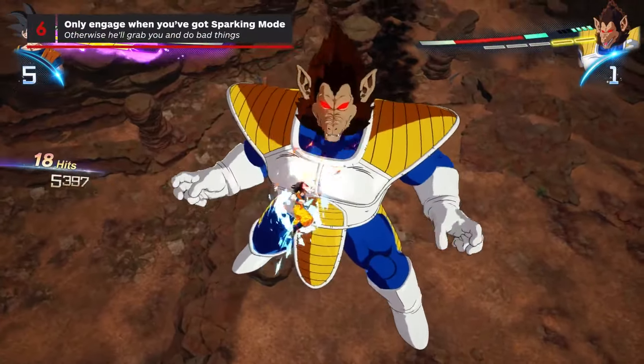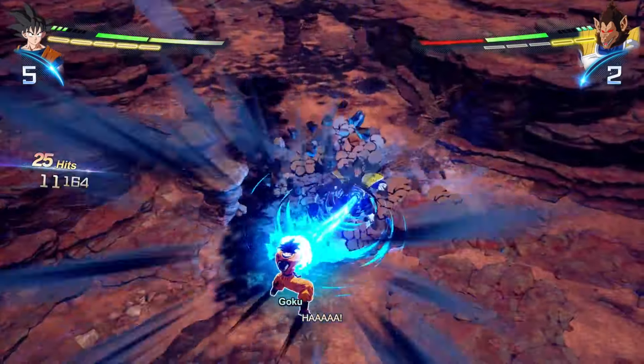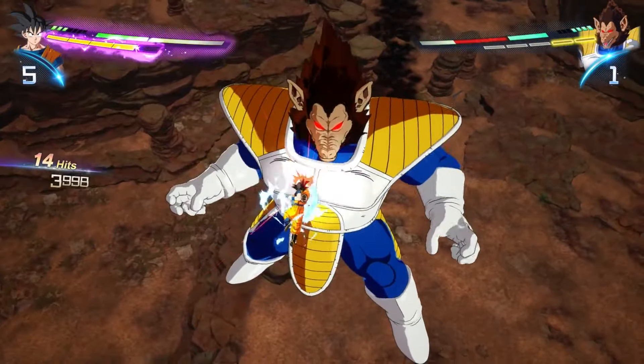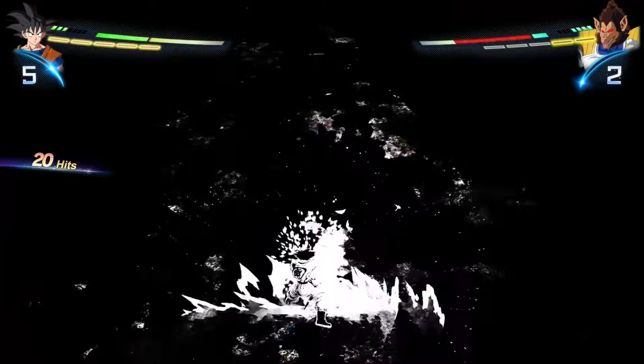In phase two, you only want to engage while you're in Sparking Mode, because if you try to wail on him without Sparking Mode, you'll very likely get grabbed, crushed, and thrown away like trash. Your combo while in Sparking Mode will stunlock him, and the final hit will send him crashing down to the ground, where you can follow up with a Kamehameha.